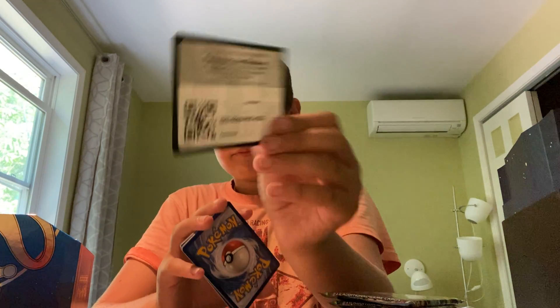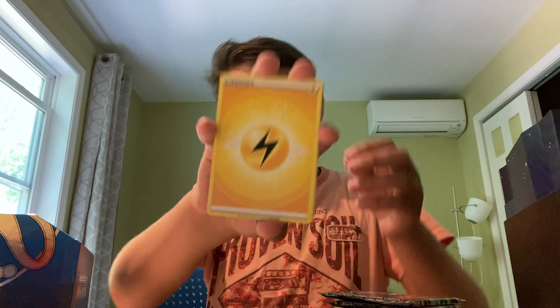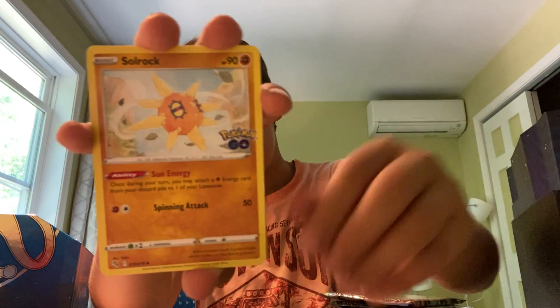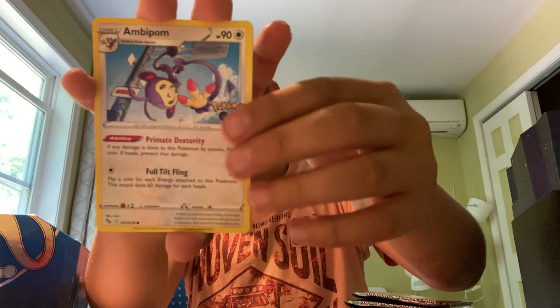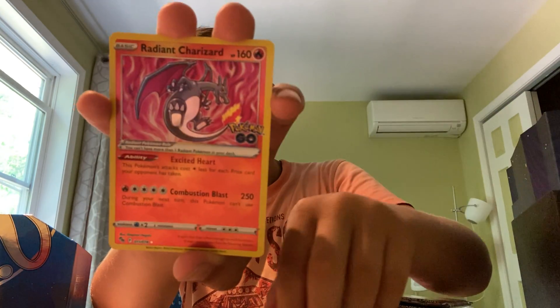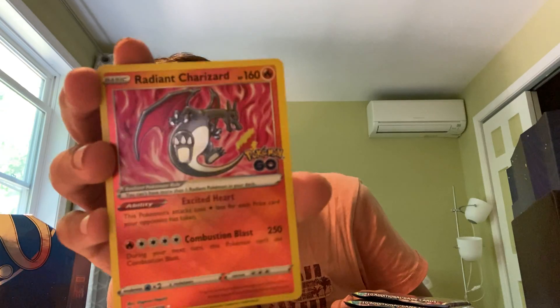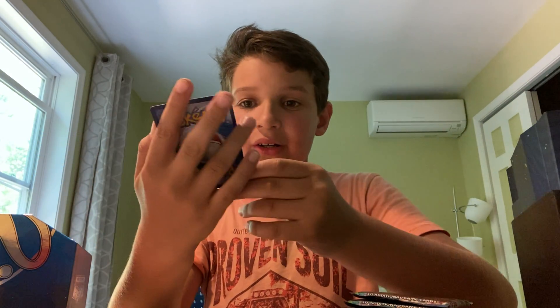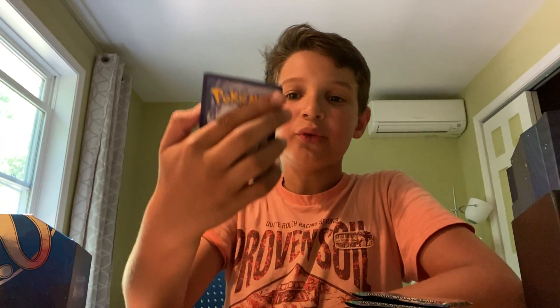I really want — I haven't pulled a Radiant Venusaur yet, I'm looking for that. Just saw energy back to back, electric energies. Raticate, Larvitar, Natu, Pidgey — oh no way, we pulled a second Radiant Charizard! And we got a holo rare, but like I already have one — I pulled it. Now we have two Radiant Charizards.